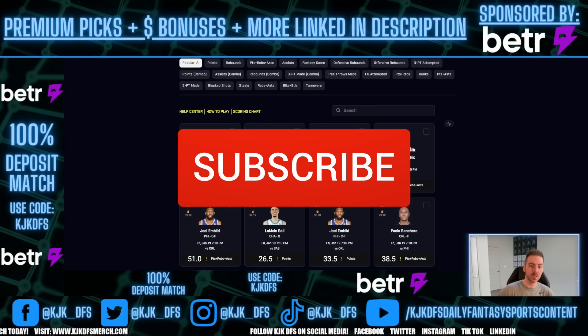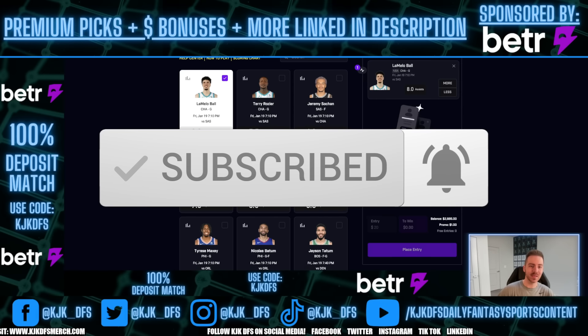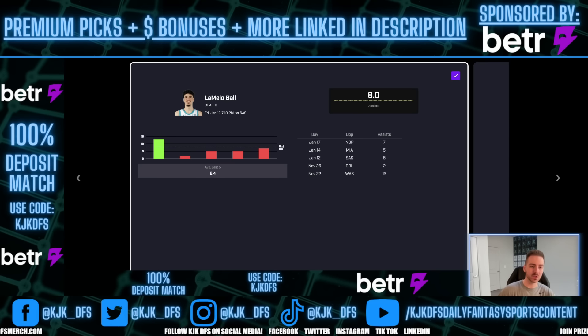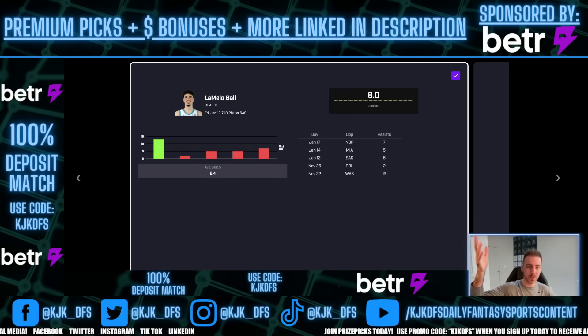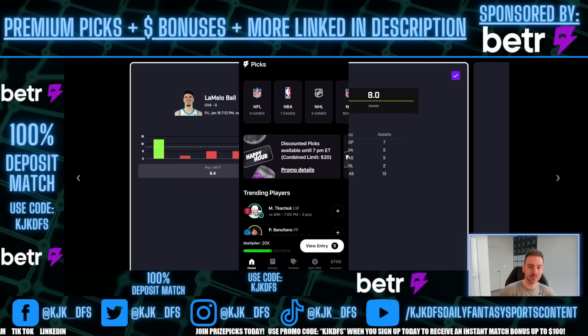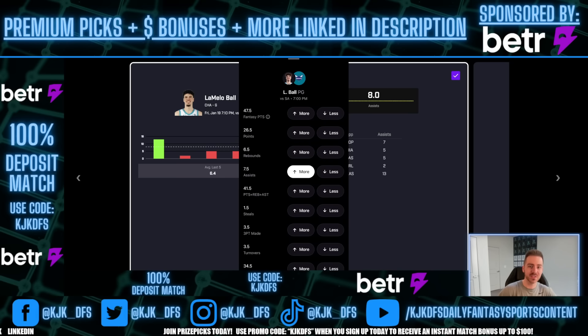Going over to the PrizePicks board, we can see that LaMelo Ball's assists prop is set at 8.0. Why? Because he's favored to go over 7.5, so PrizePicks has gone ahead and bumped him up to 8.0. On BetterPix, there are no bumps and no pushes. A push is where it's an even number like that 8.0 we're seeing on PrizePicks. On BetterPix, we can go ahead and lock this in at 7.5. That's going to be pick number one.